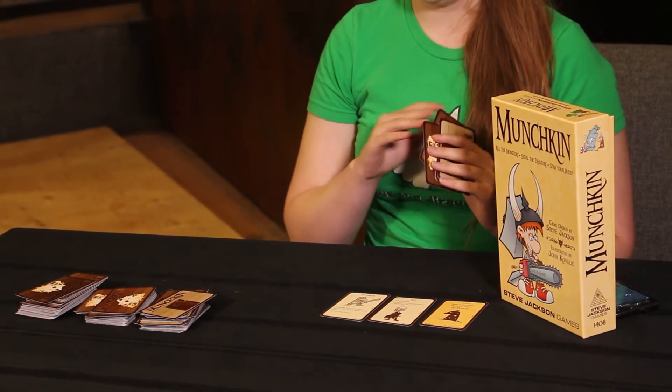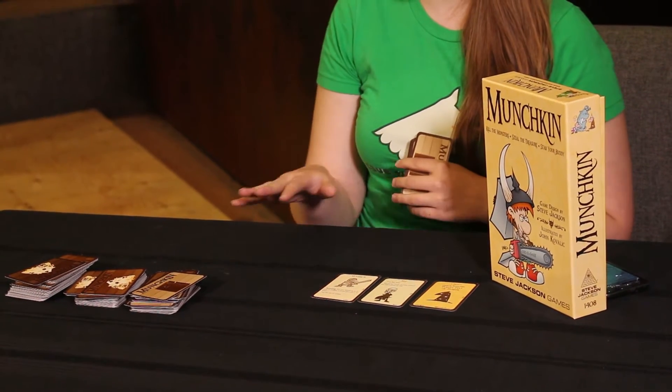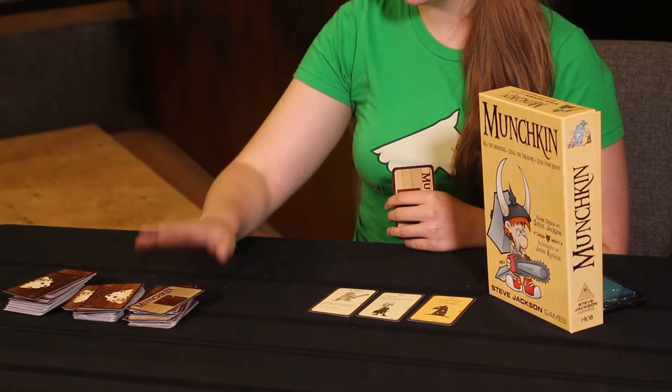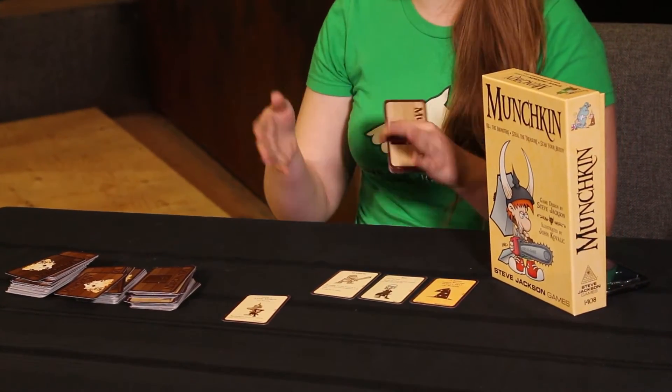Each of those cards have different effects that will make you stronger when you're fighting monsters. So after you've played everything you want to play — for example, I would like to put on my pointy hat of power to give me a bonus for fighting monsters. And that's all I can play from my hand. So after my character's at their toughest, I'd kick down the door to reveal either a monster or who knows what else.